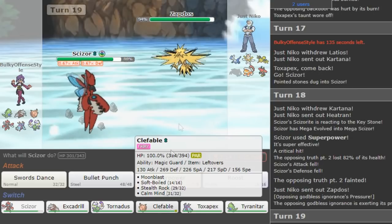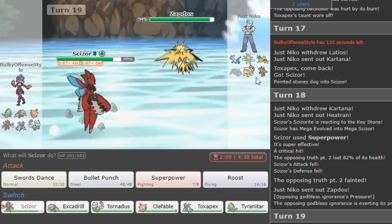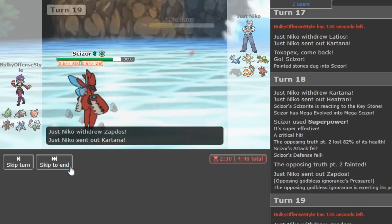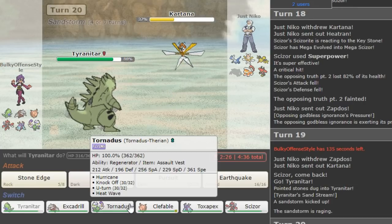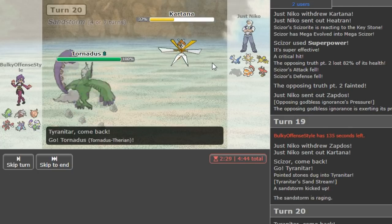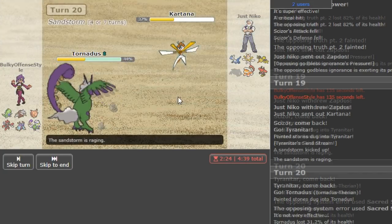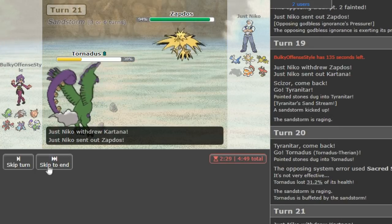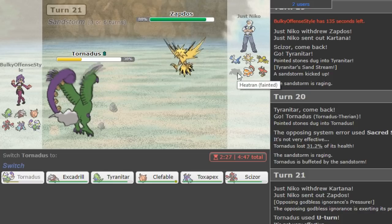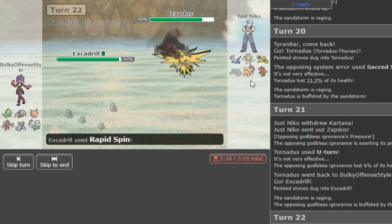If I go Clef I still risk getting parahexed to death which sucks. I'll just go T-tar here — he goes Kartana, makes a good double there. I think my play here is probably Tornatus because it kind of covers him doubling. He stayed into... knockoff, Sacred Sword — okay, breaking my Scissor. So this gives me a free U-turn on most likely the Zapdos, and this gives me a rapid spin with my Excadrill because his rocker is dead.